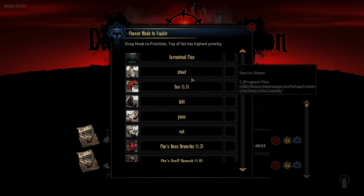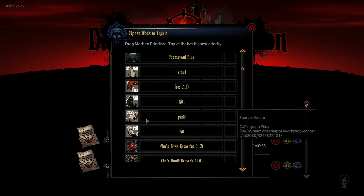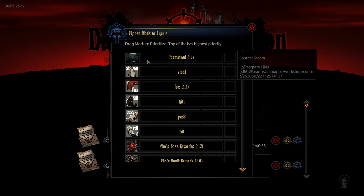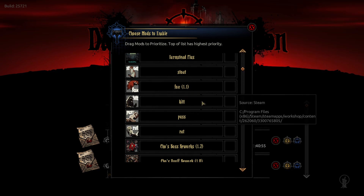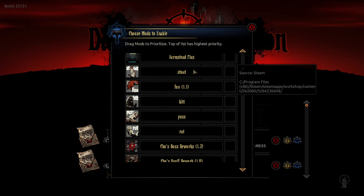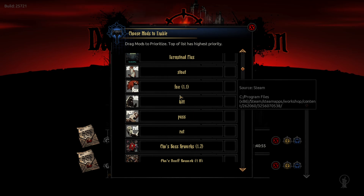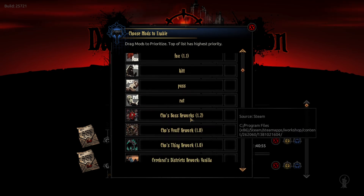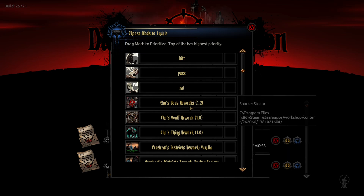There's a bunch of skins here — they had to go a little further up just because they weren't working, but they're cute little pets for each of the vanilla heroes: a stoat, a fox, two different cats for two different characters, and a rat. I got a lot of the Chose reworks, one of which has summons — use that at your own peril, I know a lot of people don't like summons.